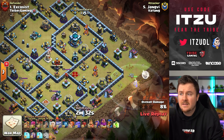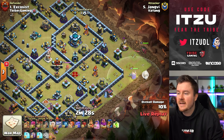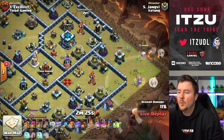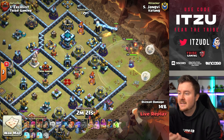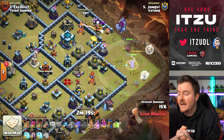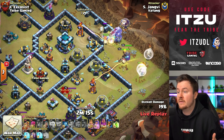We have the loons basically counter-pathing into the inferno tower — obvious loons, which is why he brought those invisible ones. Now he's getting into the base, into the entry point with his queen, and there are the Super Valkyries. Let's see how they work and if they can get any more value.